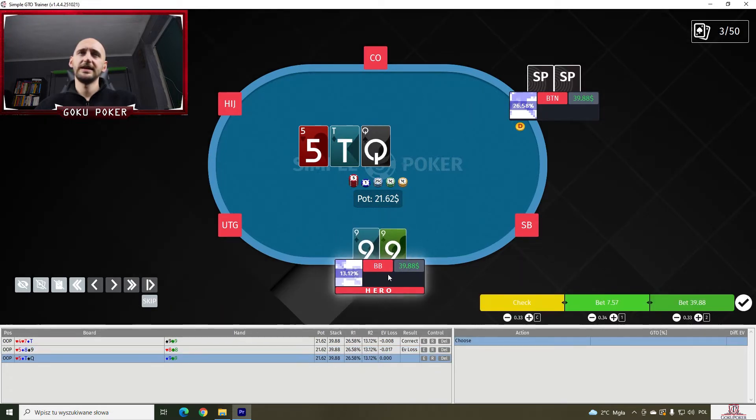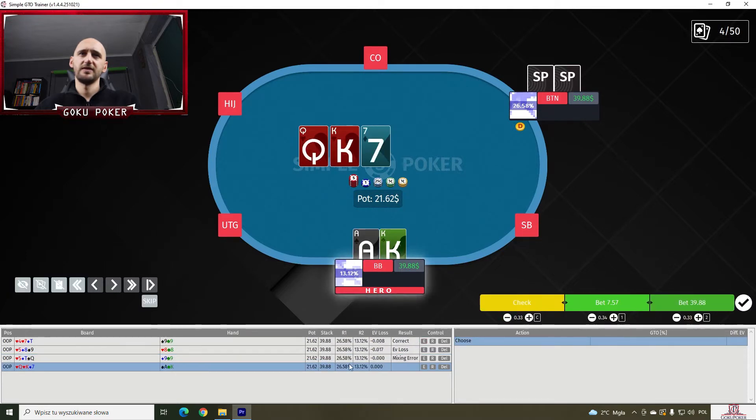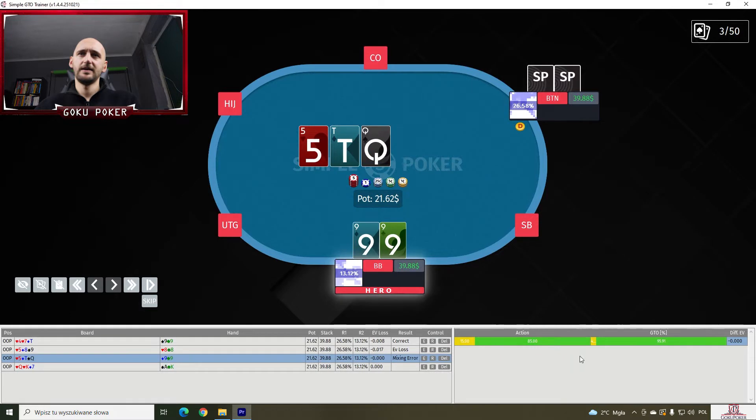Pocket 9s on a 5-10-Queen. Again we're not doing any shoving here with pocket 9s. We're gonna do something like 75% of the pot, maybe even more — I think it's like 85%. And the GTO is doing even more — 96% of c-betting here, and only checking 5% of the time.